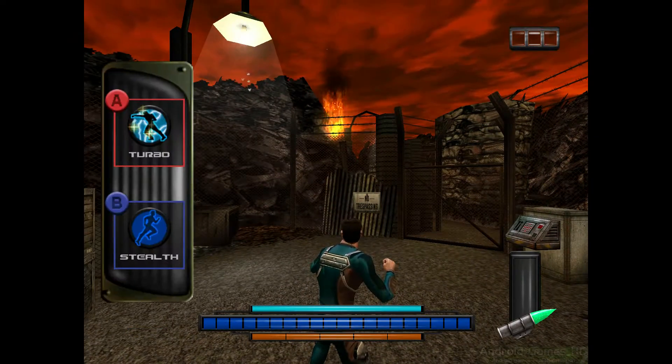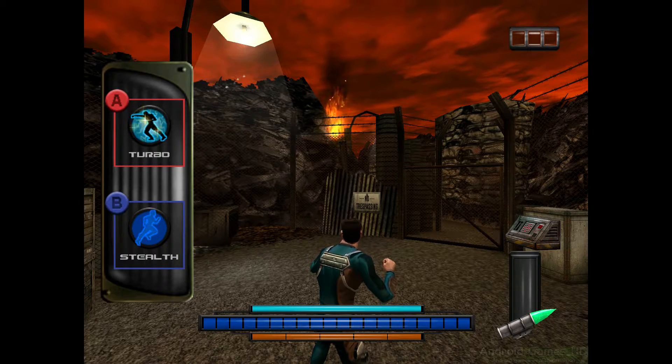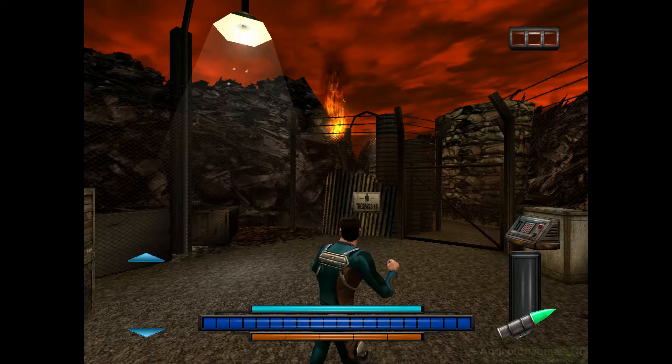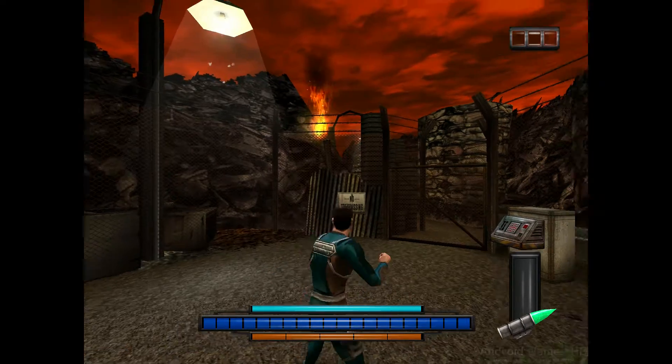The Y button is used to jump. It can be used while running to jump forward. It can also be used to jump up and grab onto ledges. Use the Y button to climb up on top of that stack of crates over there.